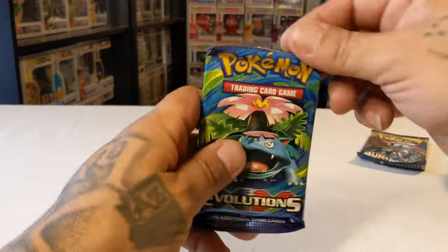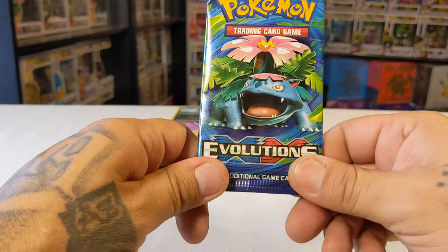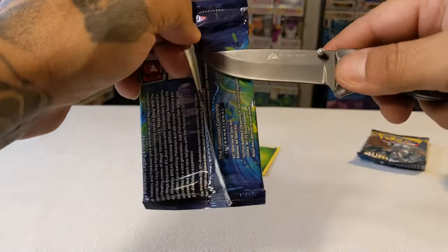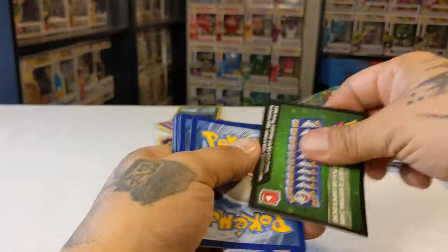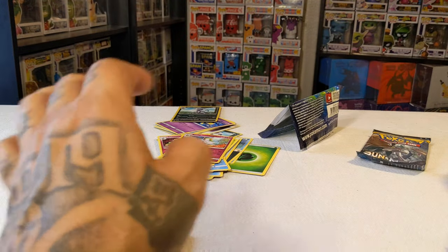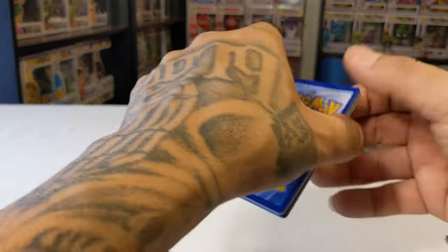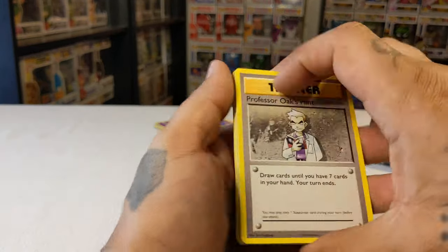This is the main event right here — hopefully we get something good to make up for that. Remember, these tins are about 16 bucks, they're not too bad. We're gonna crack this Evolutions and see if we get anything good out of here. Blue cold card — can you believe that? Out of all of them, blue cold cards every single one of them. Wow. No good luck — I don't know if I did it right.